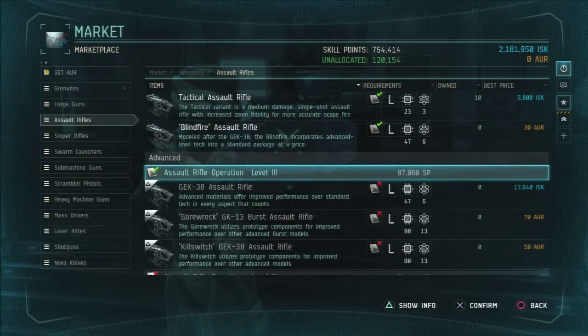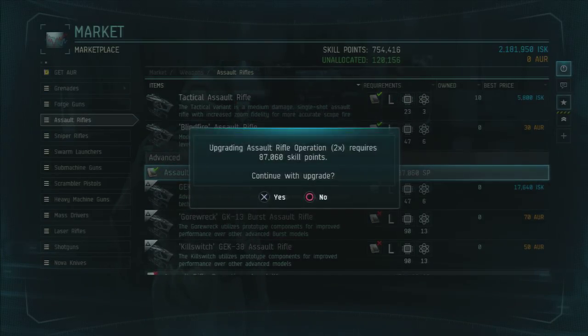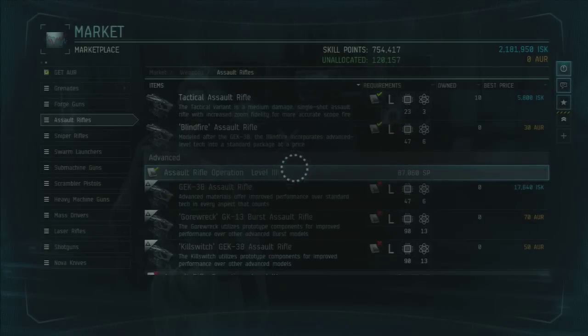Yo, what's going on guys, Shooting Run here, and today we have another Dust 514 gun review, or gun guide, and today we're going to be reviewing and giving some tips about the tier 3 class of the assault rifles.